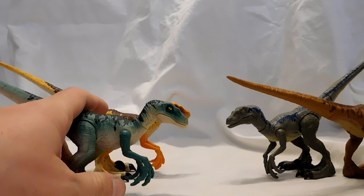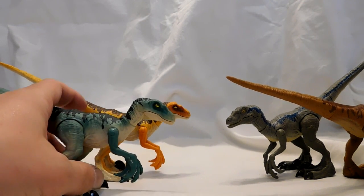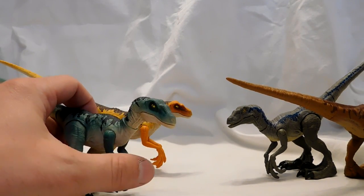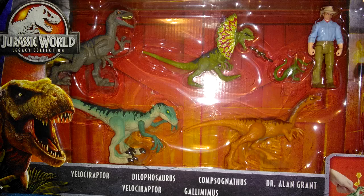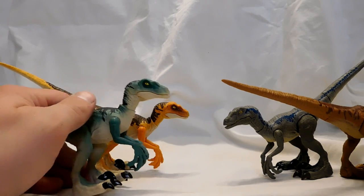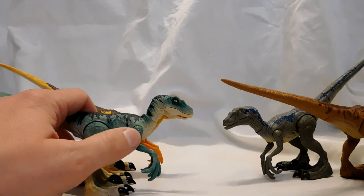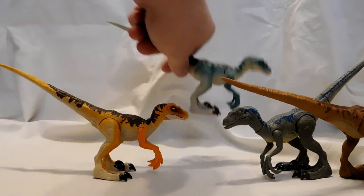Pretty much the same idea with this one — I don't have a clue, maybe one of the Jurassic World raptors from the first film. This one also comes in a pack of numerous other dinosaurs. I believe it comes with an Alan Grant figure, the Jurassic Park dilophosaurus, and a gallimimus, and I think there might be another one. It's also available at Target for about $40, so you'll have to purchase it from that pack.